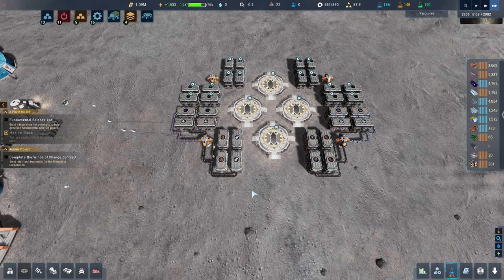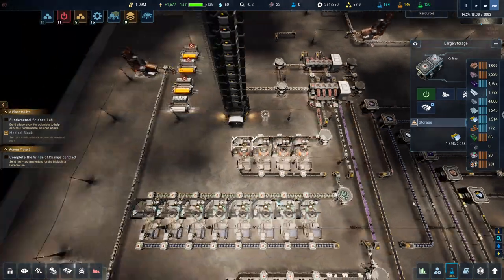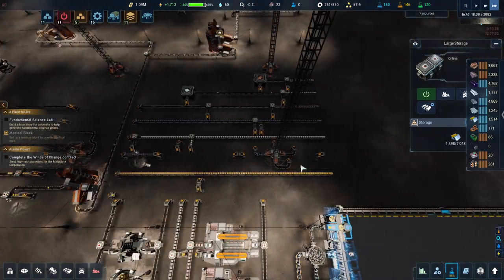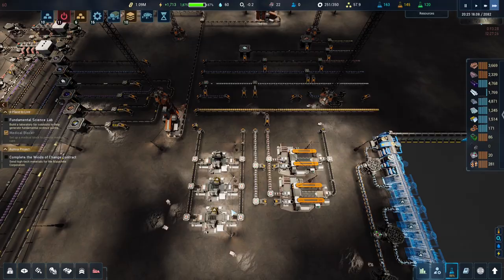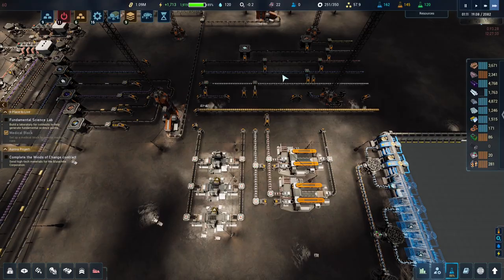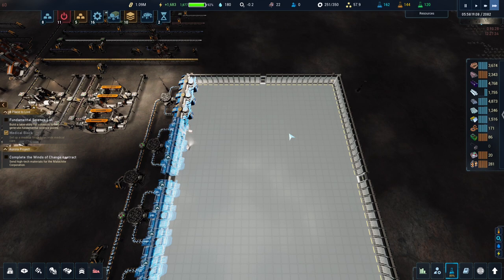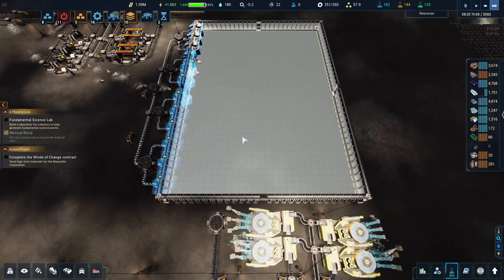I hadn't really planned for this. I feel like I should have this mirrored underground - have the elevators come up and only have one storage above ground for each one, but have the main storages underground so the bots can grab stuff from them to build things. It's not terrible for bots to go upstairs and come back down, but it's not brilliant either.